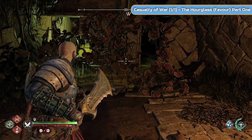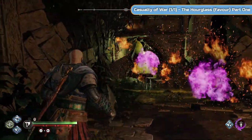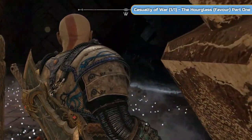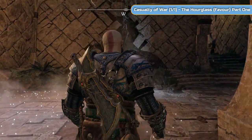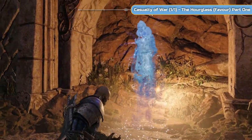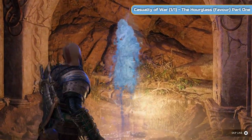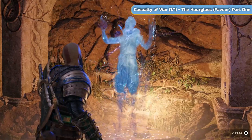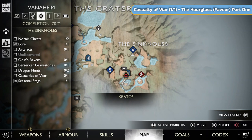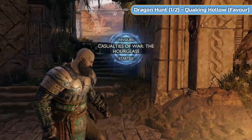We're nearly at the Casualty of War favor — just around this corner. Burn these vines and throw the axe into the poison. This one we can actually pick up now: there's an hourglass item here that starts the favor. We'll skip the dialogue but pick the item up, and we'll finish that right near the end of this video.